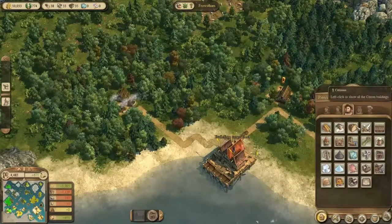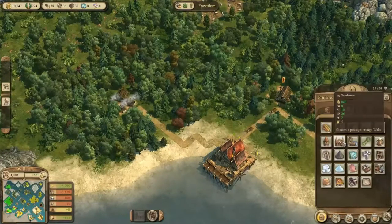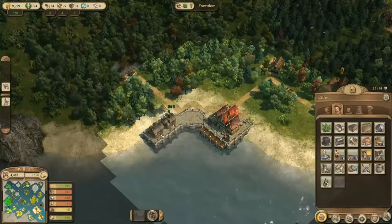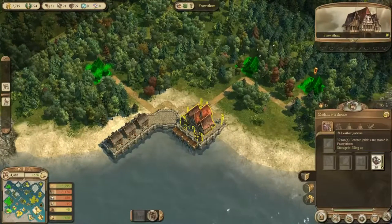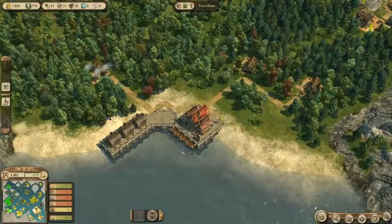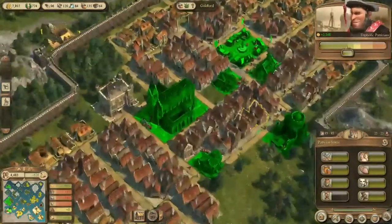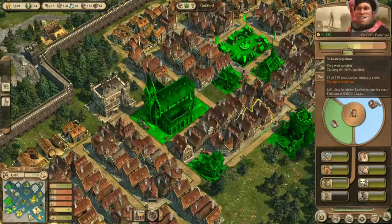Let's build some harbor storage — a small storehouse. There we go, storage has increased a lot. I have no idea what the max is now — 95, so that's great. This means our Ladderjerkens chain will be much more efficient, and we'll be able to supply our entire town with Ladderjerkens. We also have 35 Ladderjerkens in stock, so yeah, great.